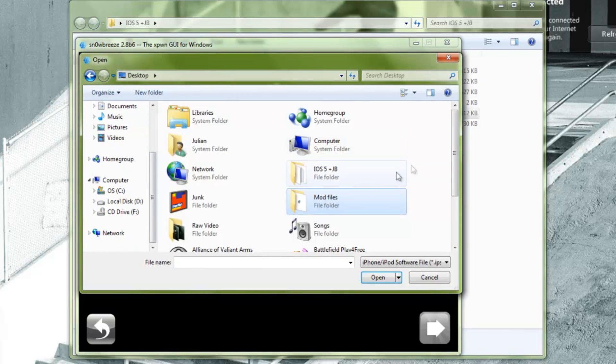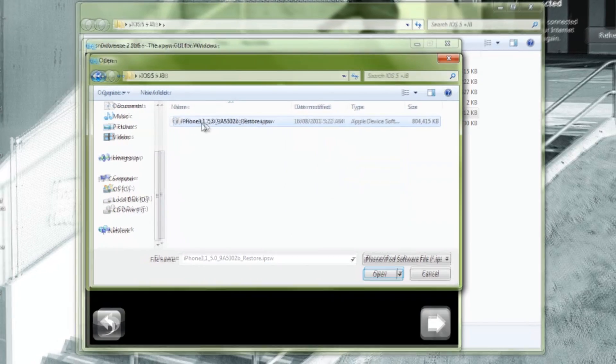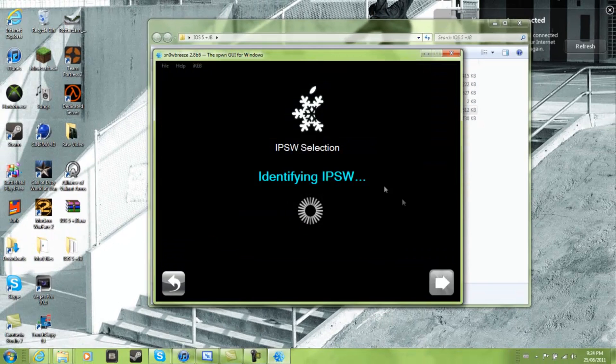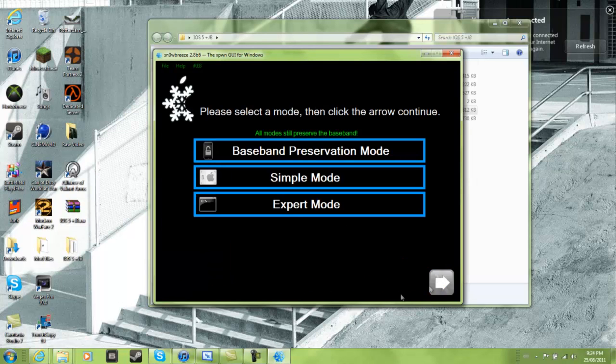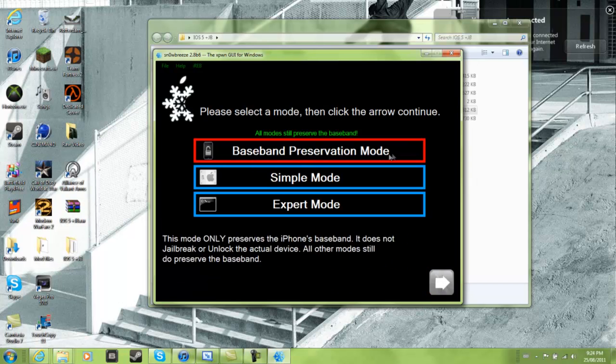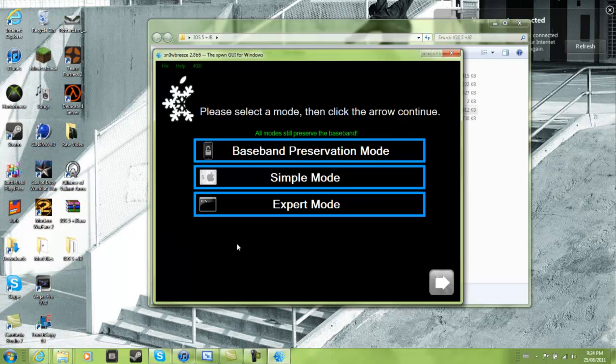Now you're just gonna run it, click Yes, click OK, close, click the Next button. Then browse and go into that folder that I have included, open that up, and it will identify the IPSW - iPhone 4, iOS 5.0 beta 6.